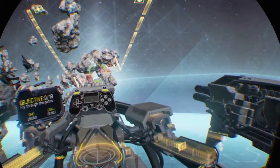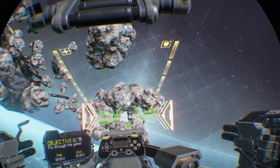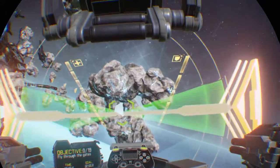Use the L1 and R1 buttons to roll the ship. Complete a lap in the allotted time to progress.